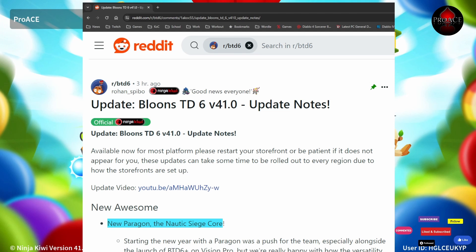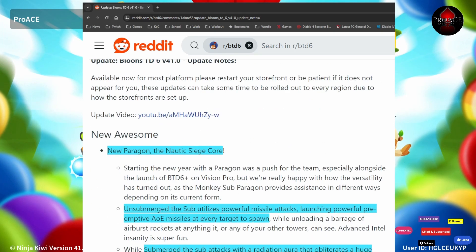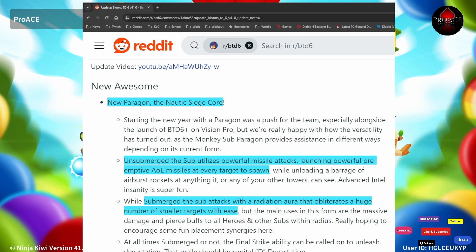BTD6 version 41 update notes. There is a lot of information to go over and I'll try my best. The new awesome addition: new Paragon, the Nautic Siege Core.